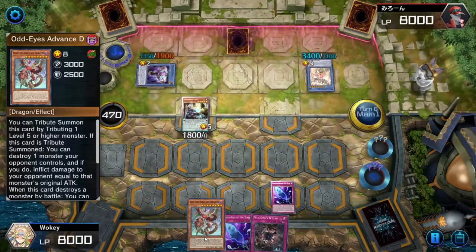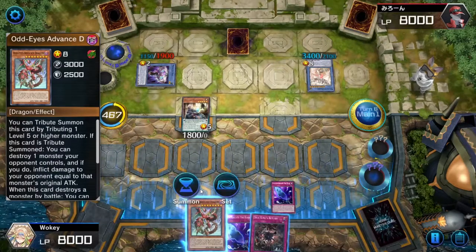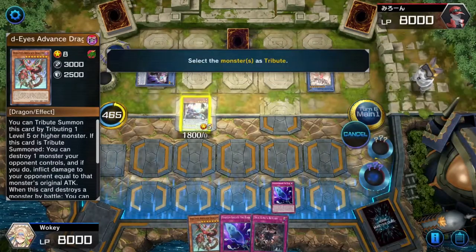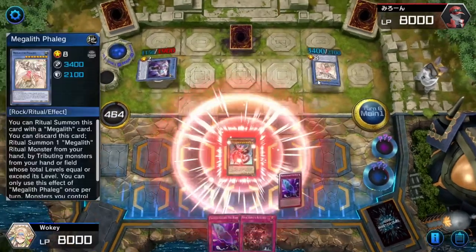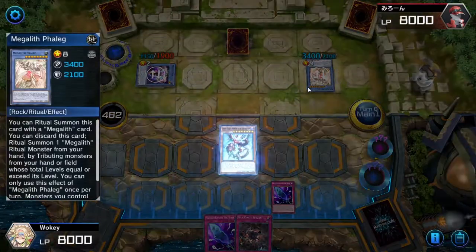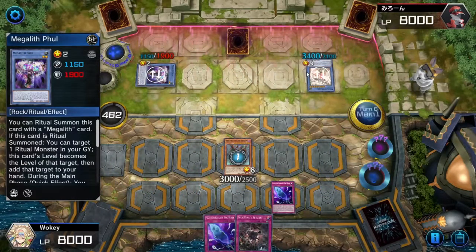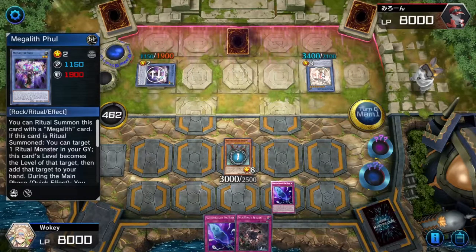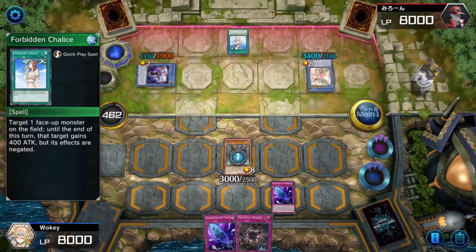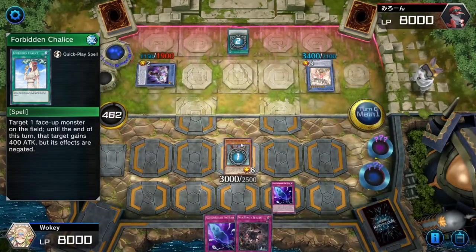Get my draw on. Let's do this. And then you can special summon him, and then tribute him for Odd Eyes Advanced Dragon. Really? Oh, he's at level 5! Holy shit! We can finally start playing the game! We can finally play Yu-Gi-Oh! Unbelievable, but okay, whatever — I'll take it. So now you can sack him for Odd Eyes Advanced, and then you can pop that big dude with Odd Eyes. Oh, and he's about to take a lot of damage. Whatever the monster's original attack points are. 24. And this guy's effect's still negated, so he can't even do anything about it.